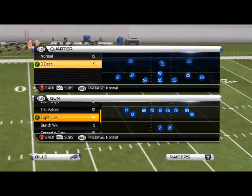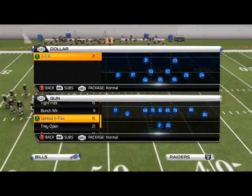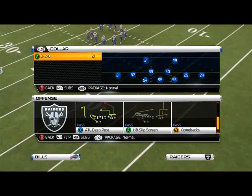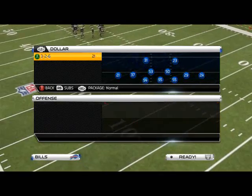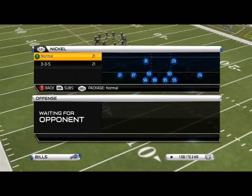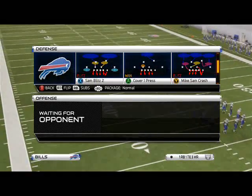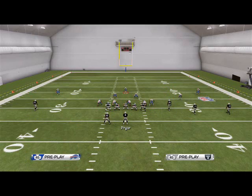Good afternoon guys. Today's defense is going to showcase one of the better blitzes in the game. It's going to come from the 4-3 Iron formation and the play we're going to be looking at today is the Edge Sting. A lot of you probably remember this from last year. What we want to do with this play — it's a 4-3 under, Edge Sting.